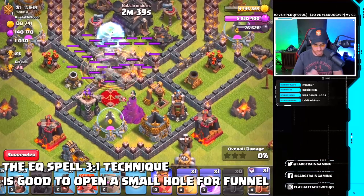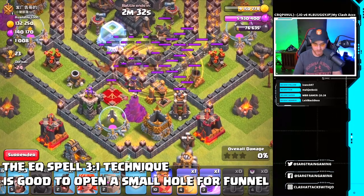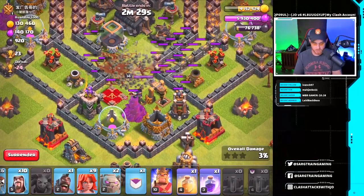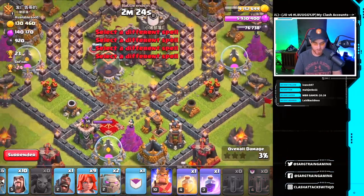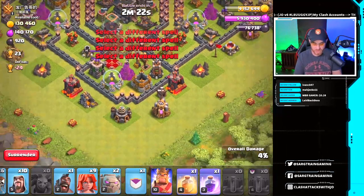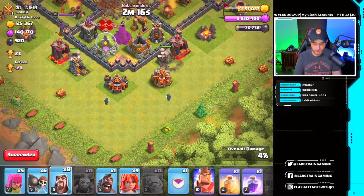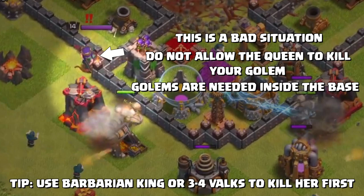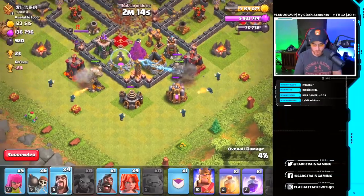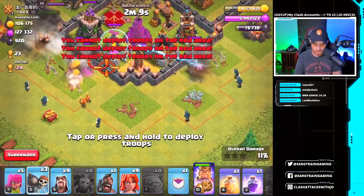Opening up with one, two, and three Earthquake spells — you don't have to do this on every base, but you want to open up a small channel to send troops directly into the base. We didn't open up the other compartments, so everything will focus straight to the core. Now we drop our golems and allow them to work. We do have a queen over there targeting our golems, so we need to speed this process up to keep the golem alive.